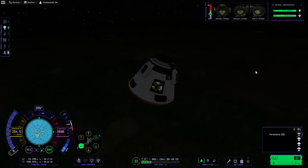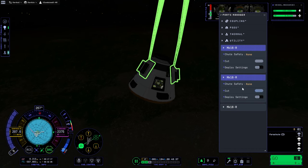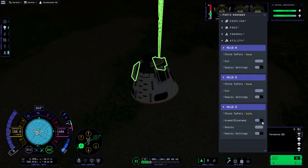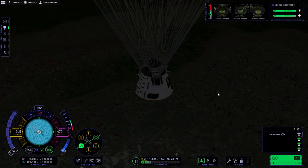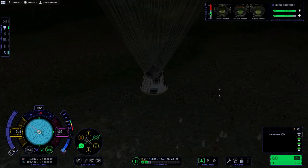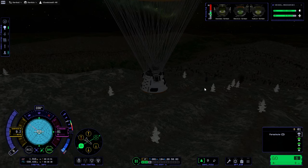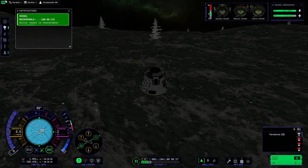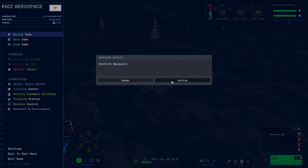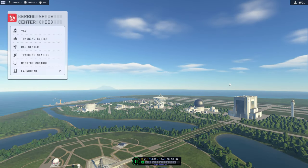Parachute deployment — I was pressing spacebar; the game is supposed to deploy the parachutes when I do that. Whatever. 9.5 meters per second. The ground is there — it's a little bit rough. 9 meters per second. We are a recovered vessel at long last! These three are back. And we got science points — we needed to bring them back because we needed the science. Now we have 4,521 science.